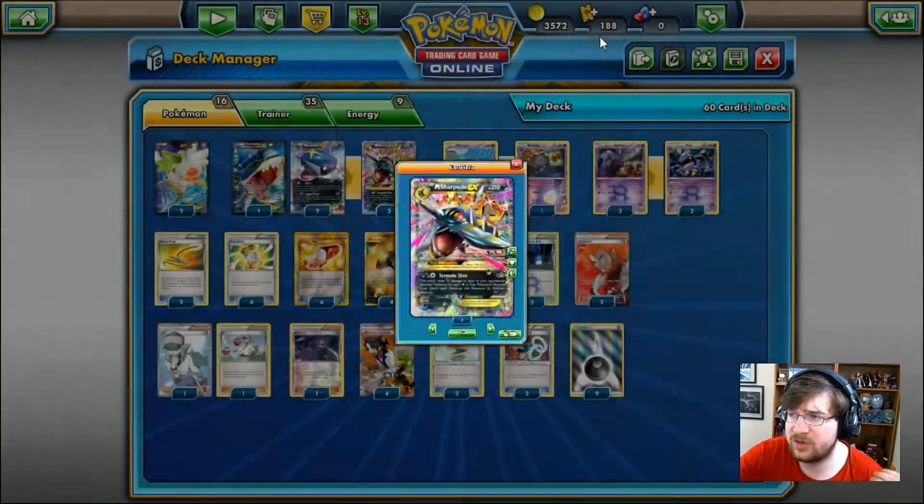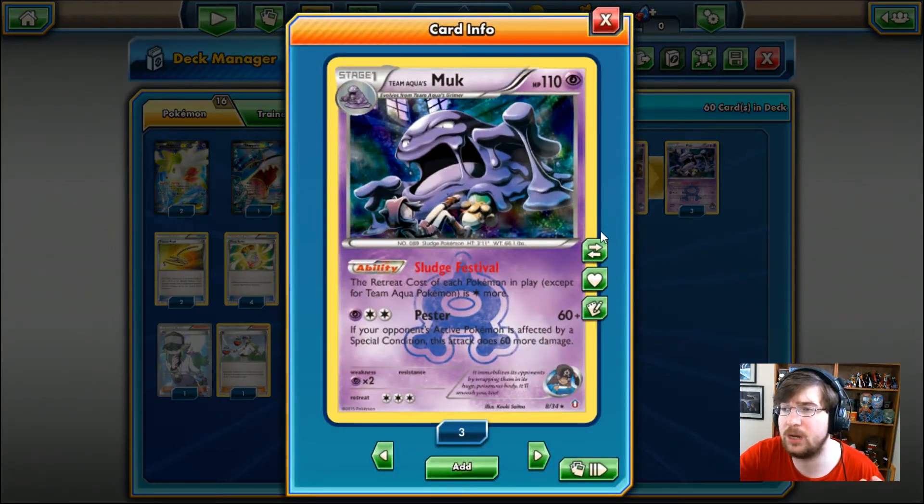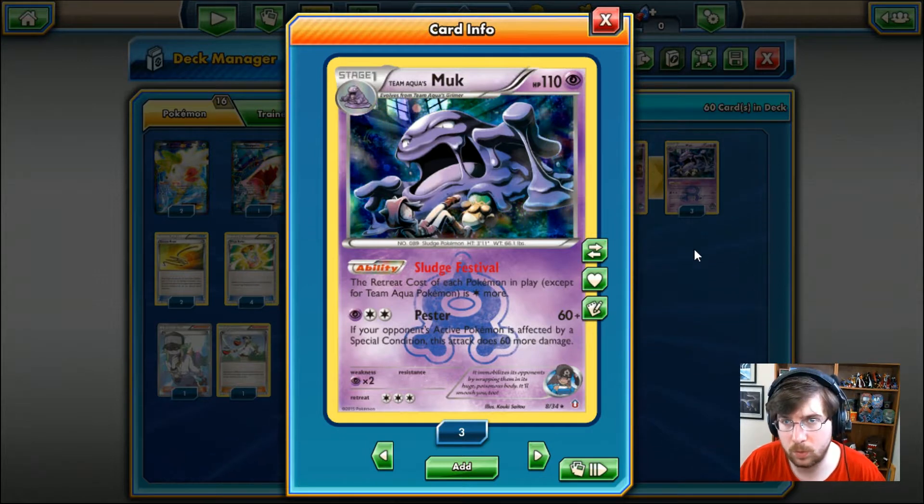What we're going to try and do is combo it off to get more damage off of that secondary ability. We are going to partner up with a 3-3 line of Team Aqua's Muk — a Stage 1, 110 HP Psychic type Pokemon.